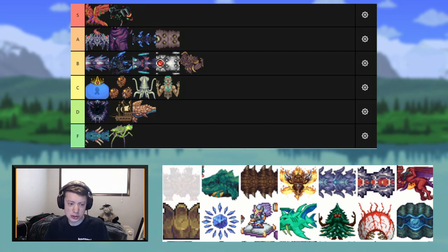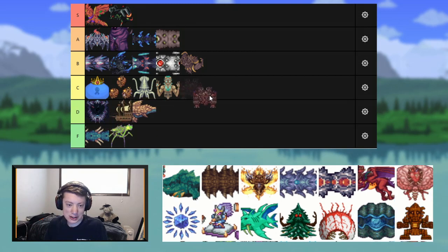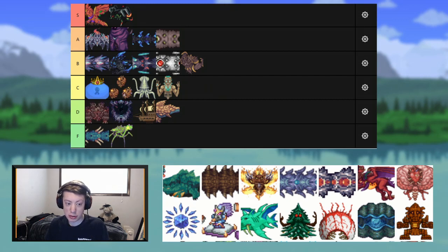We've got Ravager. Ravager is basically just a makeshift Golem — it's Golem V2. I wish I could say better, but honestly this boss just feels lazy. For that reason, I'm going to throw it in D.